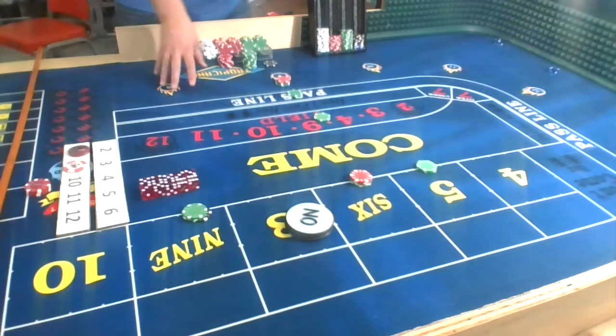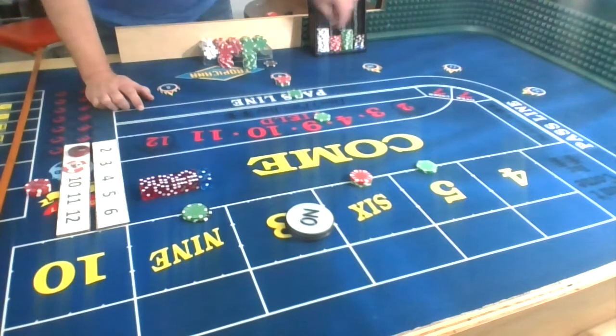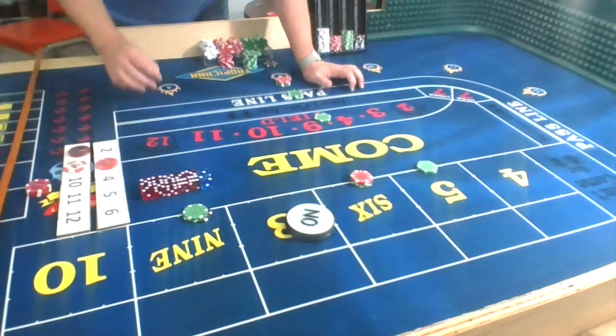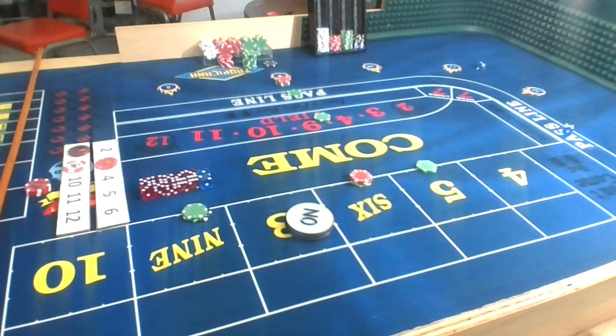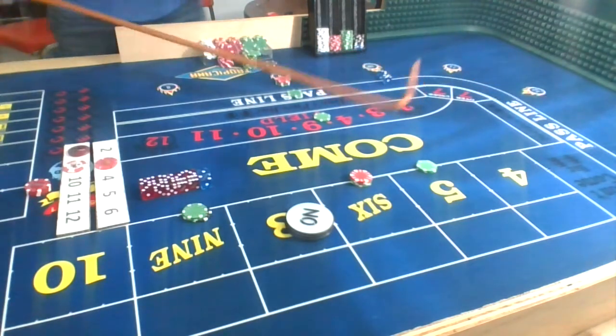Toss — 1, 2, 3. Still a field bet for us, so we win $25 in the field. Mark the 3 — finally get to mark something else. Rolling again — toss — 5, 3, 8. Point! Shot our money shot with style.